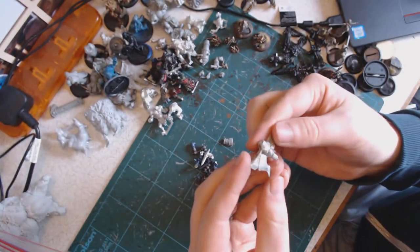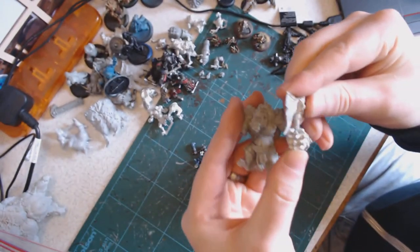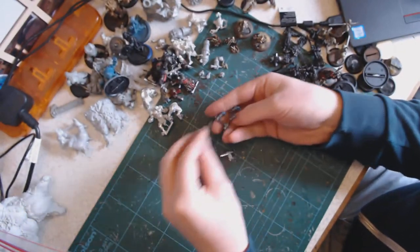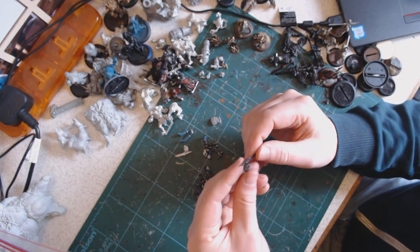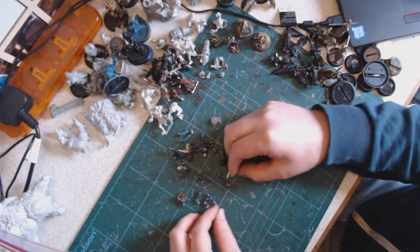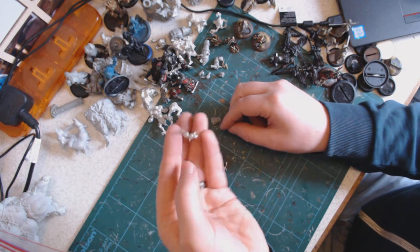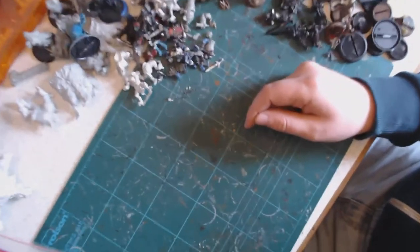Random pieces — a great big axe head. That is Rask's axe, I believe, but it's not Rask's head. Various arms and weapons for various models, mainly the Kriel Warriors. Trying to spot if there's anything particularly standout. Mainly just parts — heads and arms for the Kriel Warriors, with a couple of arms for the other Sons of Bragg models.